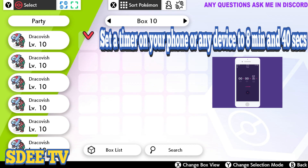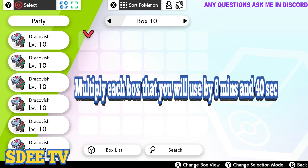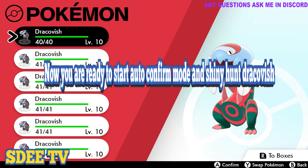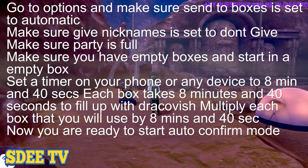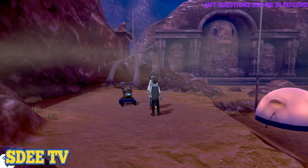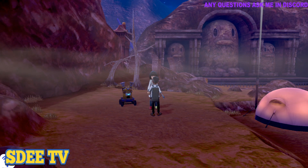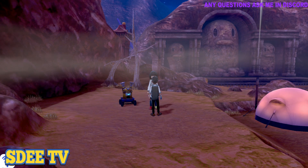You will need to set a timer on your phone or any device to 8 minutes and 40 seconds. Each box takes 8 minutes and 40 seconds to fill up with Dracovish. Multiply each box that you will use by 8 minutes and 40 seconds. Press the minus button or its equivalent on your controller to enter mod mode, then press start on your timer and the RT button or its equivalent at the same time to start the mod. Once you do that, you are guaranteed to have filled up 30 Dracovish in 8 minutes and 40 seconds.